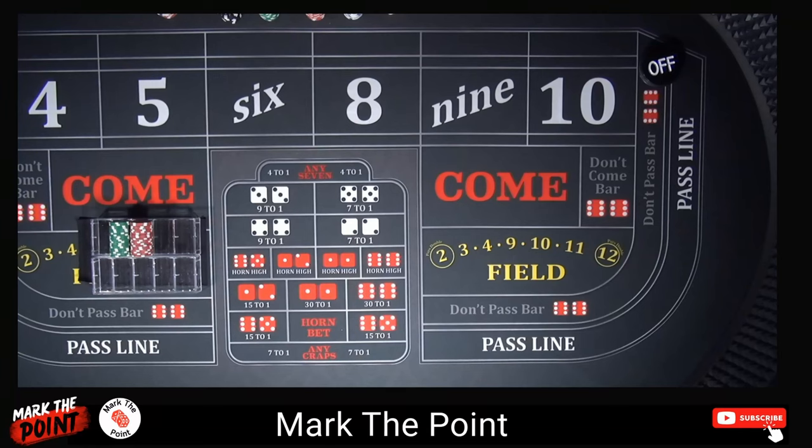Hello everybody, welcome back to Market Point. I've got another fun strategy for you today. I call it my ultimate regress strategy. How this is going to work: we're going to have $220 on the inside. It's going to take one hit — all we need is one inside box number after we put out $220 and get our point established. Then we're going to regress down to $66 inside, or $64 across. I'm going to roll out both systems and we're going to see if we can actually make some money.